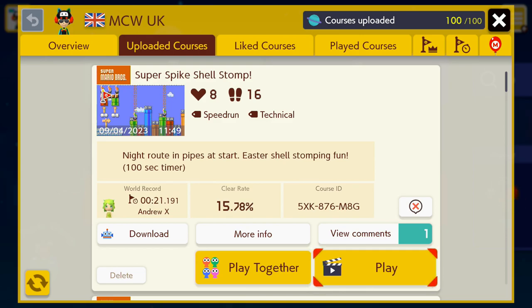Hey all, I'm going to be playing through levels that have a Sky theme to them. They were submitted on Facebook and there should be an interesting selection of levels. The level you can see on the screen is the level I made, Super Spike Shell Stomp. I'm going to start with this since it's my own level, then play one level from everyone else who submitted. You could submit two, but that would be unfair if I played two levels from some players and only one from others.